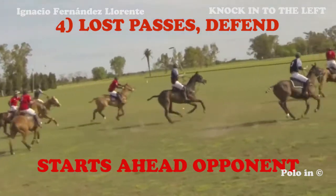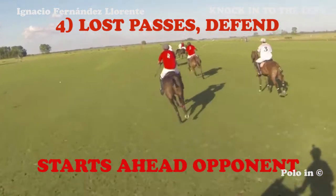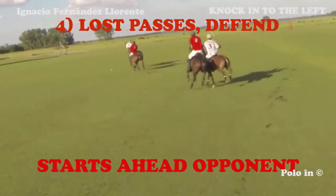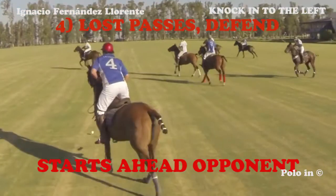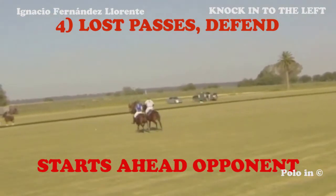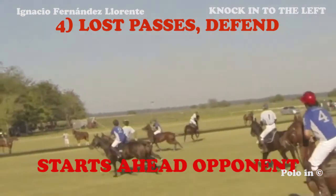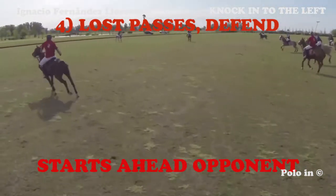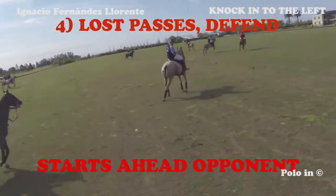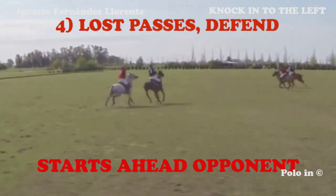Here again, the white player is in front of the red player and will get the ball first — it's a lost pass. Again, lost pass from the blue player. Think about defending immediately. The blue player is in front of the red opponent. Again, lost ball.